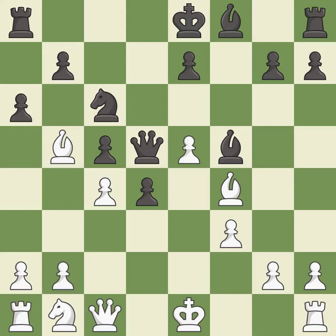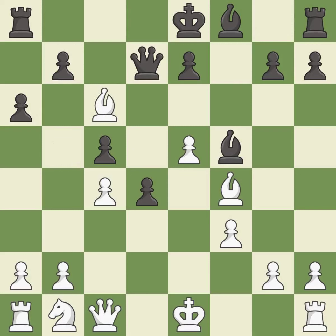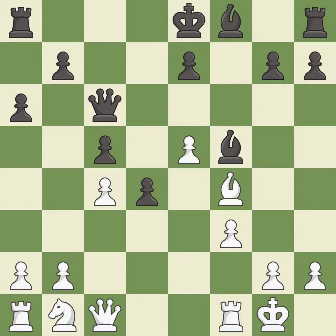This misses a much better move — it is a mistake. This moves the queen to safety — it is best. This maintains the balance in material with a good trade — it is best. Recaptures — it is best. Castling gets the king to a safer square out of the center of the board while also developing a rook. Castling kingside tends to be safer because the king is further from the center — it is excellent.